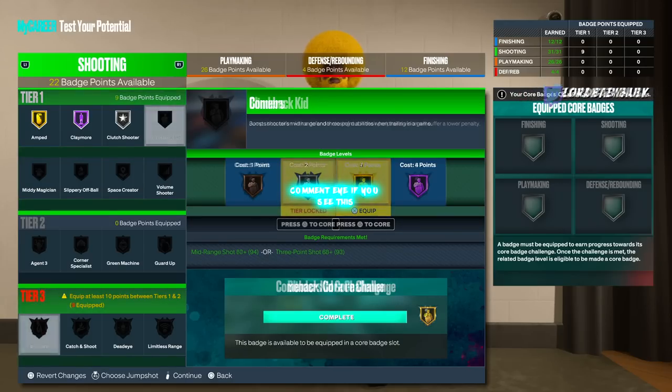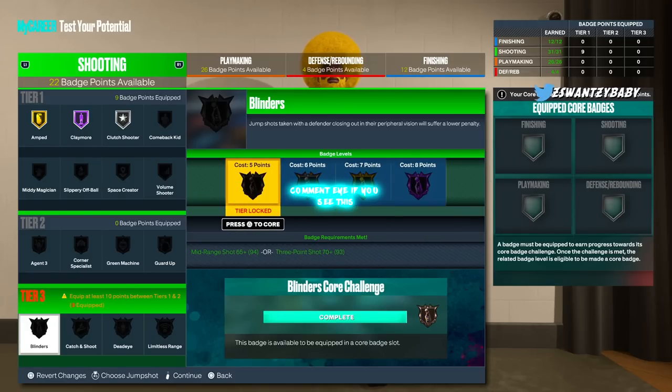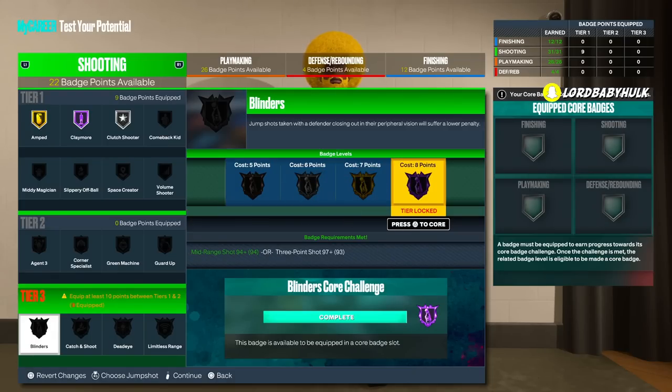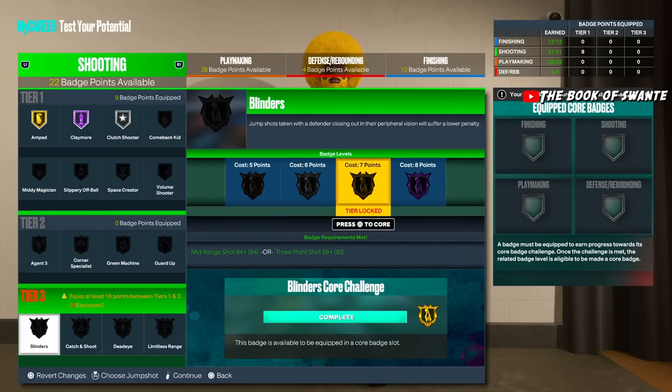Blinders — complete waste, no point to use it. In the past, they said Blinders was only good at hall of fame, and you need a 94 mid or 97 three to get that. Most people aren't investing that much, so it's kind of a useless badge when you look at comp players and stage players — nobody's using it. It's a waste of a badge point even at bronze or silver, probably even gold.